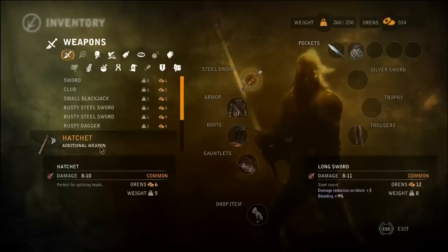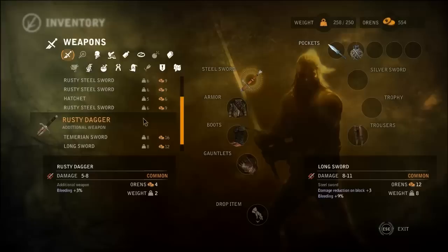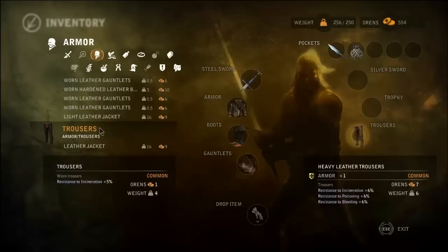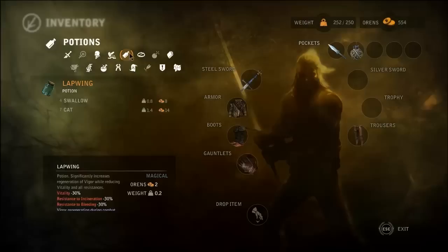A hatchet? Where'd that come from? 8 to 10. Alright, so we've got a bunch of stuff lying around. We should probably get rid of some stuff that's not going to be of any use to us — monetarily or otherwise. 11 to 14. Yes please, there's my good sword back. Okay, good. I was worried for a second there. Got more mutagens. Finding things I can drop to make room so that I'm not carrying too much crap all the time.